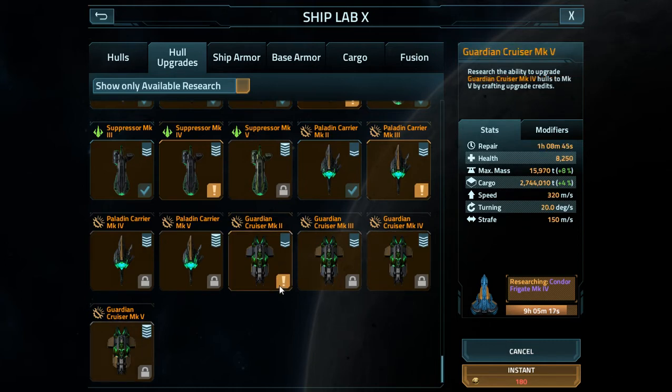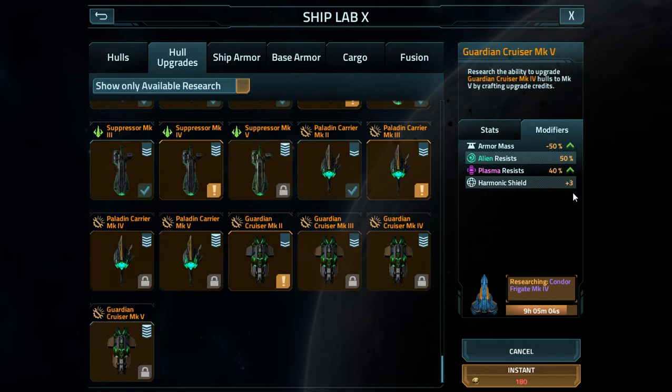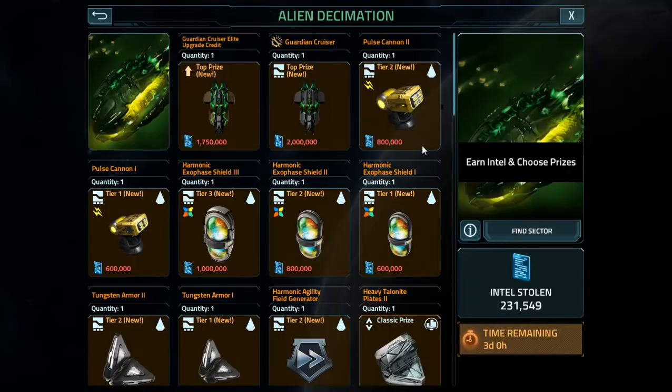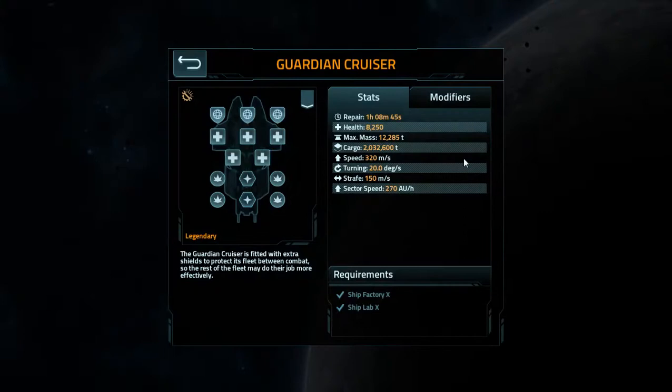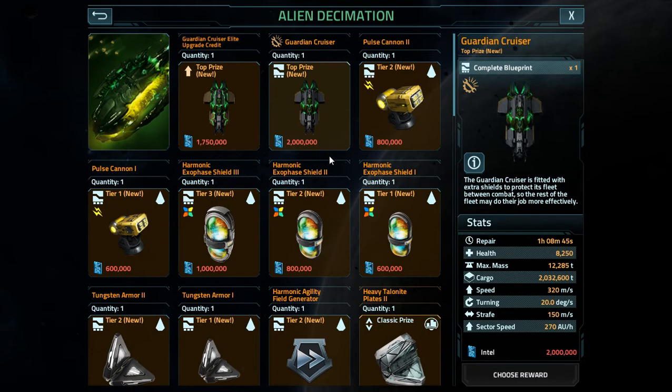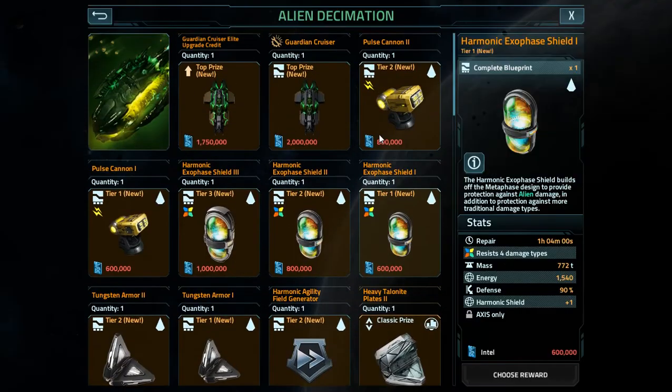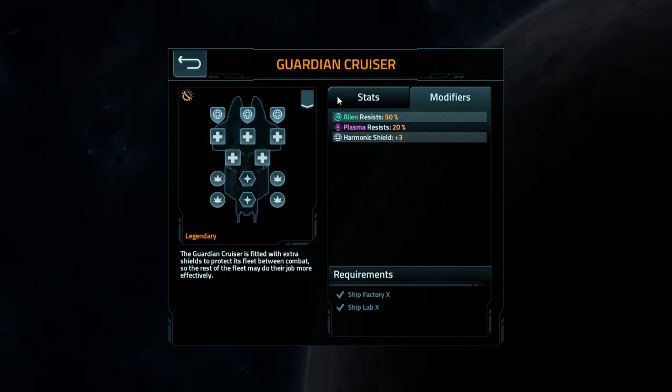But I took a look at the Cruiser and it could be better. Plasma resistance 40%, harmonic shield 3 - does it have that by default? Each of these add plus one as well, so in total you'd be able to have plus six to your harmonic shield via the ships.